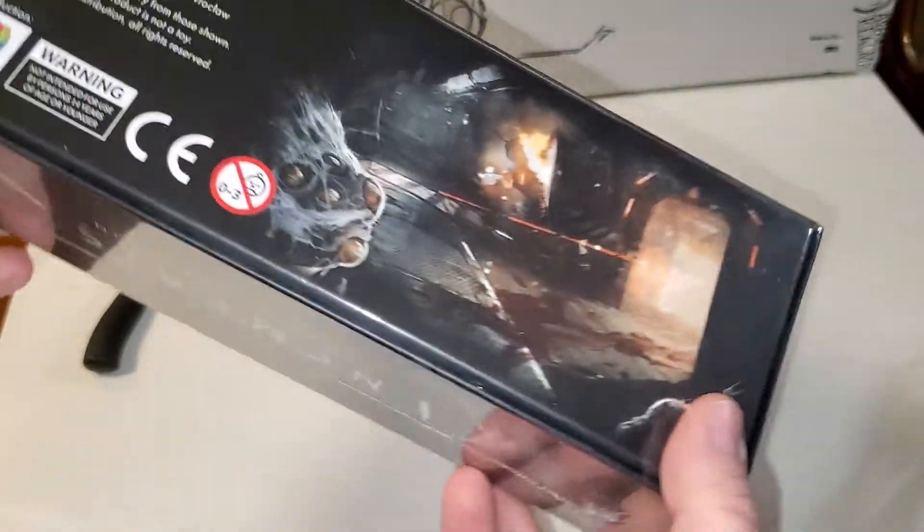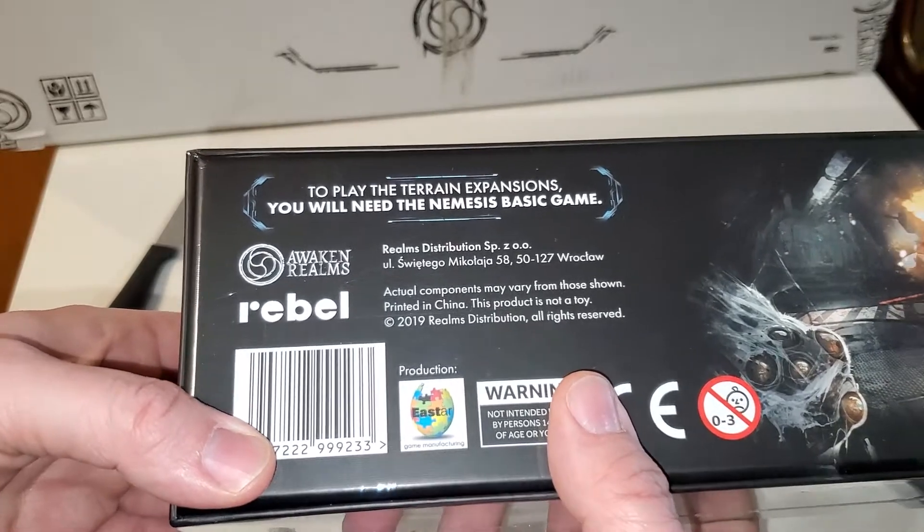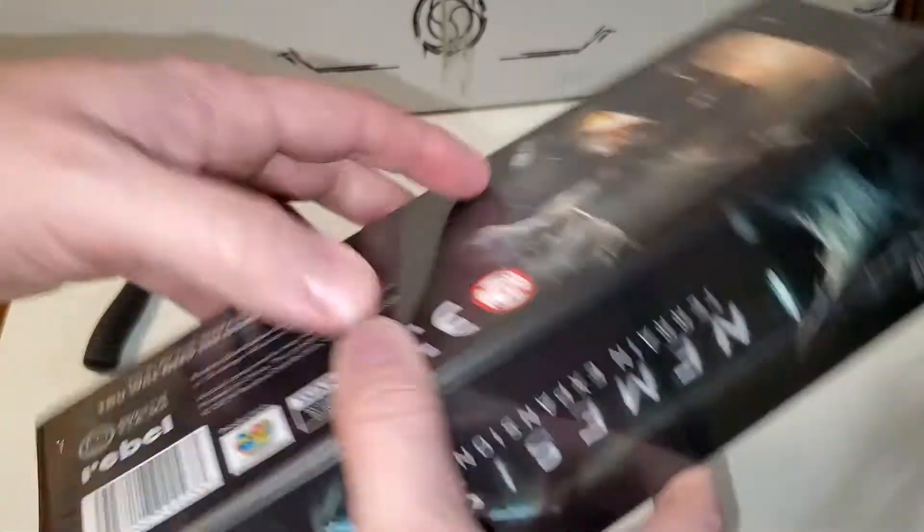What does it say on the back? It doesn't really say a whole lot. To play the Terrain Expansion, you will need the basic game. Otherwise, the box is real nice.